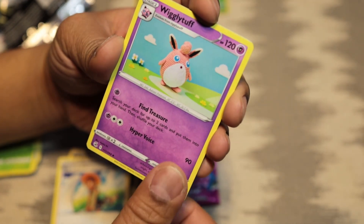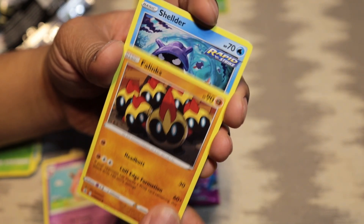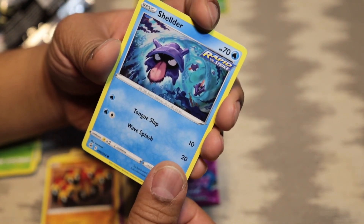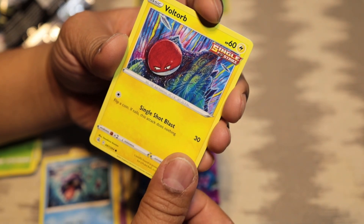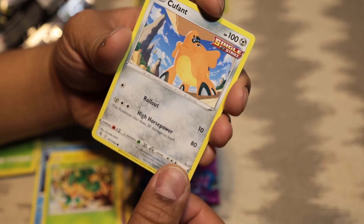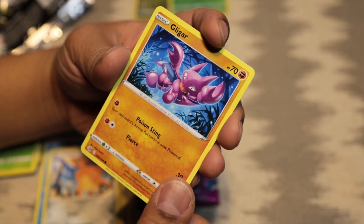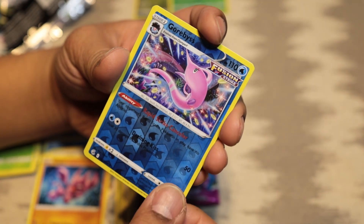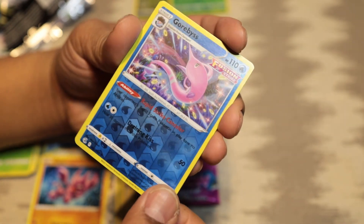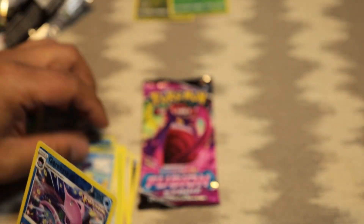Oh, Wigglytuff! A Fennekin, Shelmet, Voltorb, Pansage, Qwilfish, Gligar, Garbodor — that's just the reverse holo. Last card, Azumarill to close out that pack.